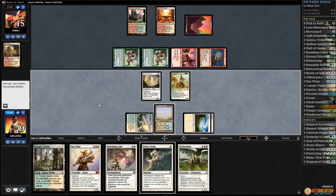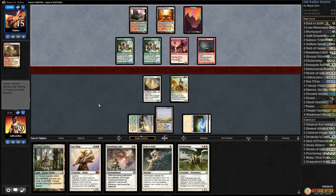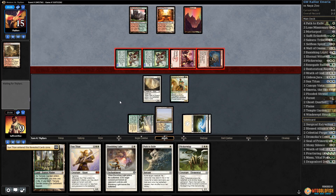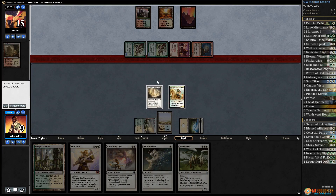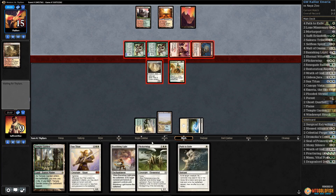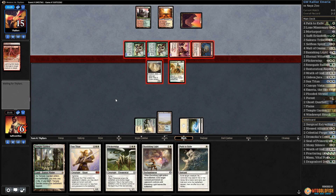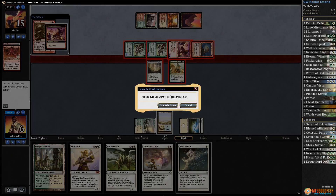Pass the turn. Maybe we're stabilizing, maybe opponent goes on the big attack. Sun Titan on top — we don't really want that. Let's block and block. We don't want to be dead. Opponent's going to bolt our face. If they have a second bolt we're dead — Skullcrack to three, crack a fetch, path — we're dead.